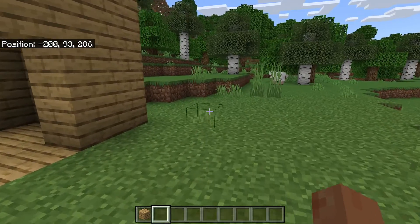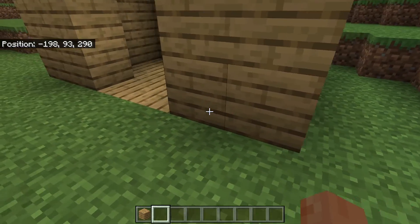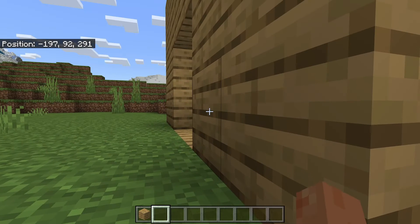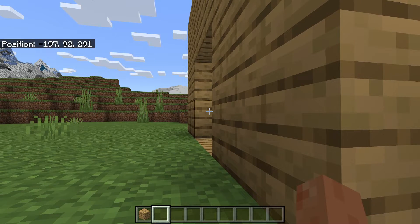Now you need to go to one of the corners of the build and go to the lowest point. For example, I've got a floor which I want to copy as well, so I'm going to go one level below that just like so. Now we need to note down the current position — you can take a picture or just write it down.